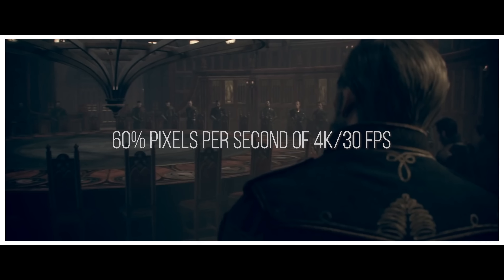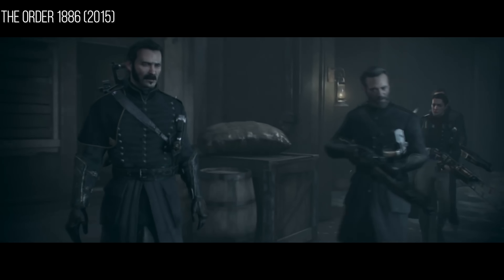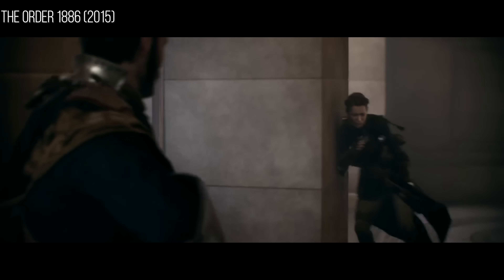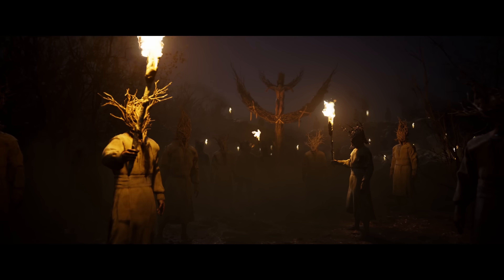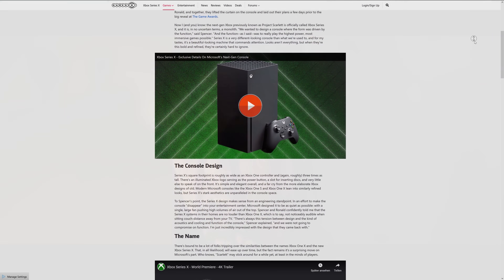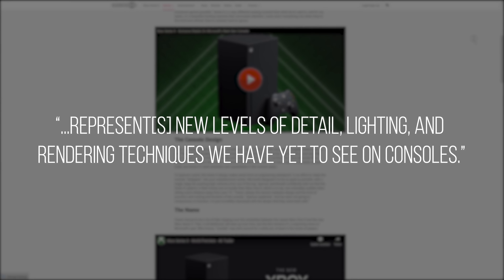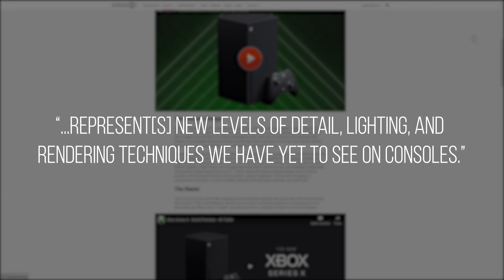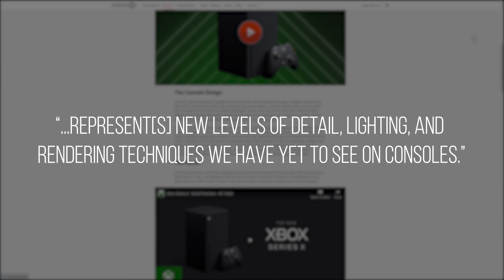Remember how fantastic The Order: 1886 looked? The lessened total resolution of that game's chosen aspect ratio did indeed help it run and have excellent pixel quality. Even if this ends up being a pre-rendered cinematic or something running on a high-end PC, the GameSpot article mentions in an off-quote that the video represents new levels of detail, lighting, and rendering techniques we have yet to see on consoles. So what kind of detail, lighting, and rendering techniques have yet to be seen on consoles, and what is representative here?